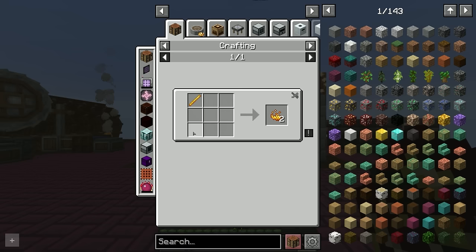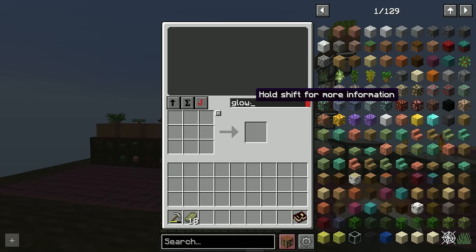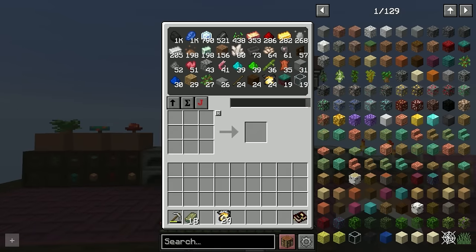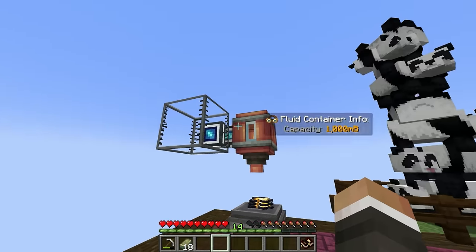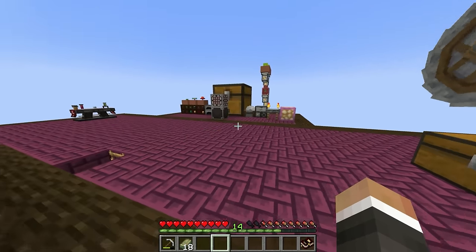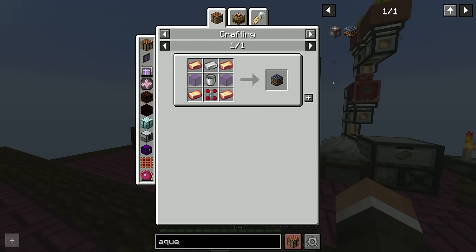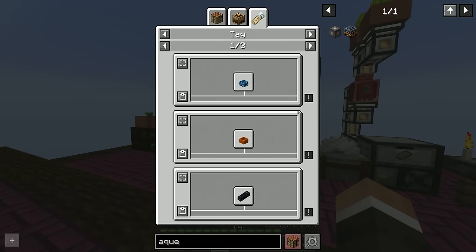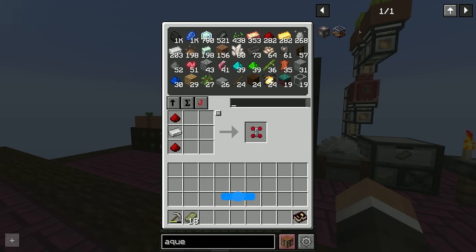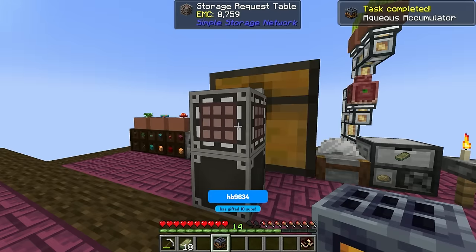Starting on the right-hand side, we'll use the alchemy table to produce blaze powder. We can do this with glowstone dust — we have four lightning charges on the depot which should convert water into glowstone. One thing we definitely should do is invest in an aqueous accumulator. It's super easy to make — we just need a redstone servo, which is just iron and redstone — and the benefit is we don't have to continually use our bucket to pick up individual buckets of water.